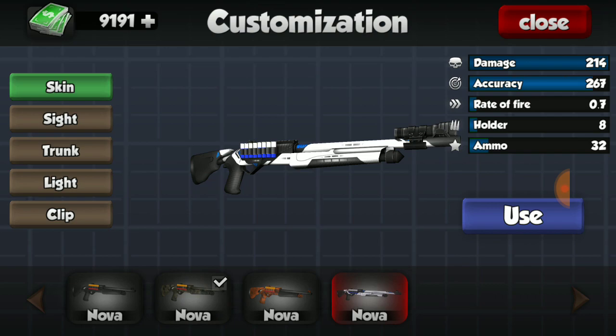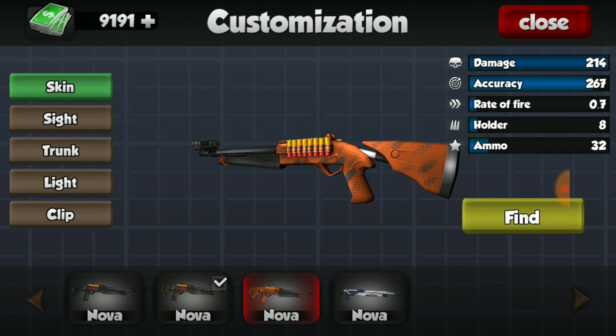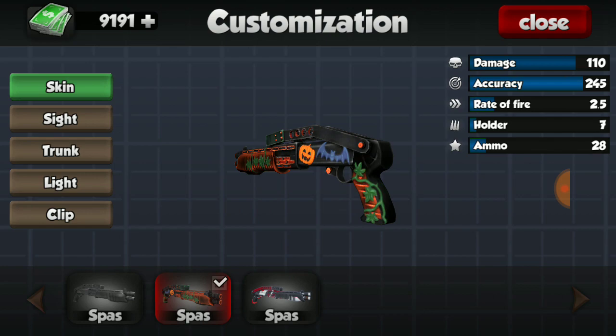For the Nova I do have two of the skins - the blue and white one as well as the camo, so that's pretty nice. This skin I'm not a big fan of the color, so I don't mind if I don't get it, but it would still be nice. Pretty happy with the skins I have there.